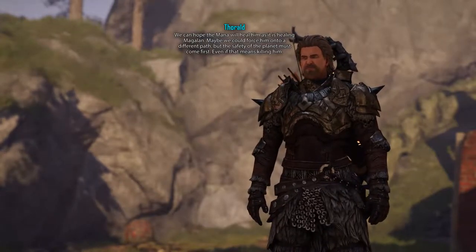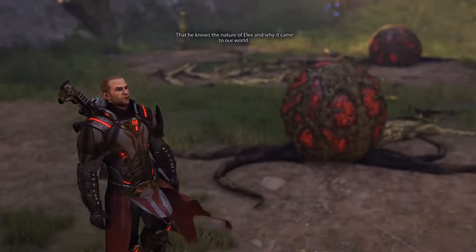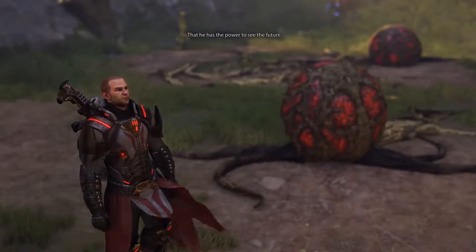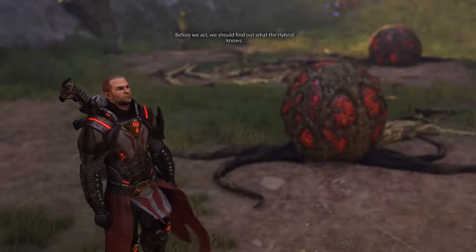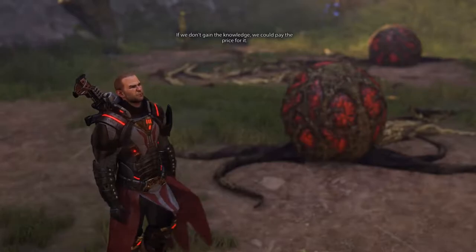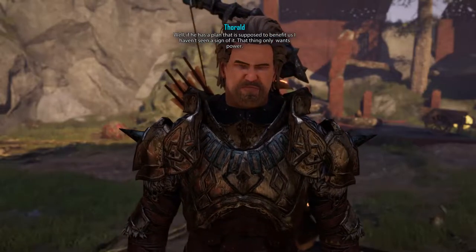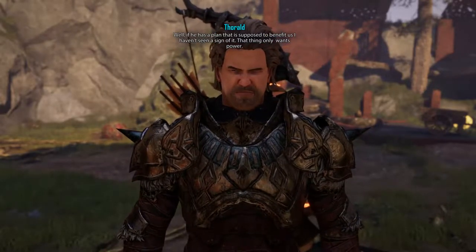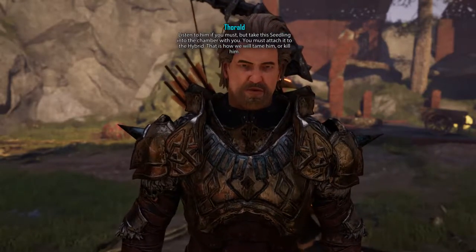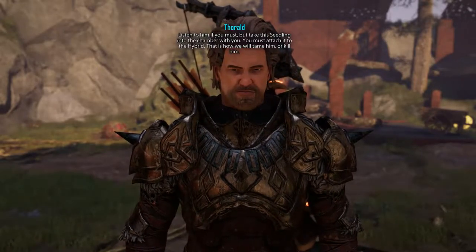Even if that means killing him. The Alexitors say that the Hybrid has a greater plan for all of us — that he knows the nature of Elix and why it came to our world, that he has the power to see the future. Before we act, we should find out what the Hybrid knows. If we don't gain the knowledge, we could pay the price for it. Well, if he has a plan that is supposed to benefit us, I haven't seen a sign of it. That thing only wants power. Listen to him if you must, but take this seedling into the chamber with you. You must attach it to the Hybrid. That is how we will tame him or kill him.